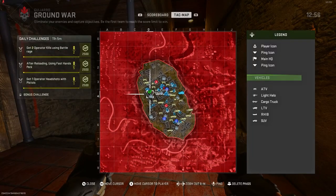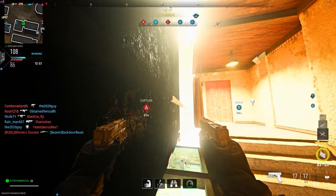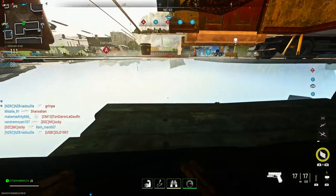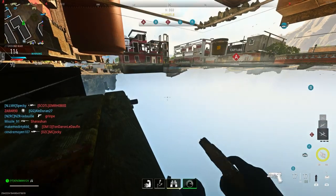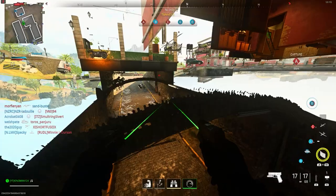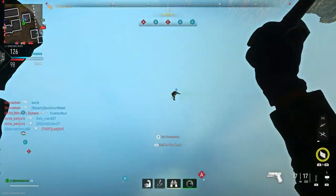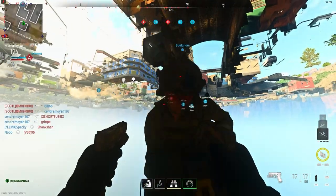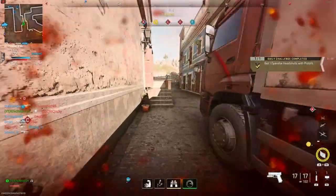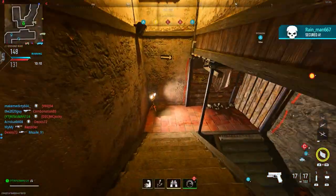For the next glitch, we're on Jaharro. Make your way to my location, do a dolphin dive under the stairs, and parachute — you'll breach through the ceiling. I showed this in a previous video but it still works on ground war. If you do it in this spot, you can go on the bridge and also drop underneath the map. When I dropped under the map, there was actually a guy chilling under there. If you go to the truck, you can also do it in a very similar spot — it's literally the same layout.